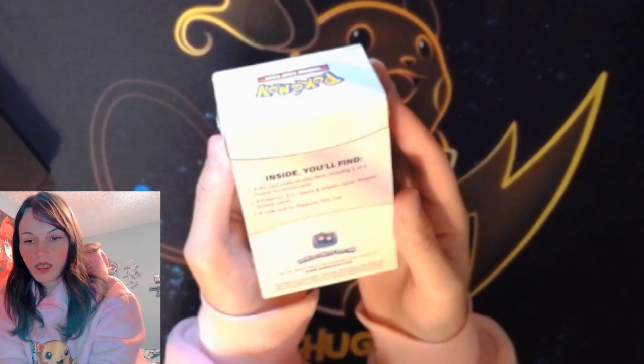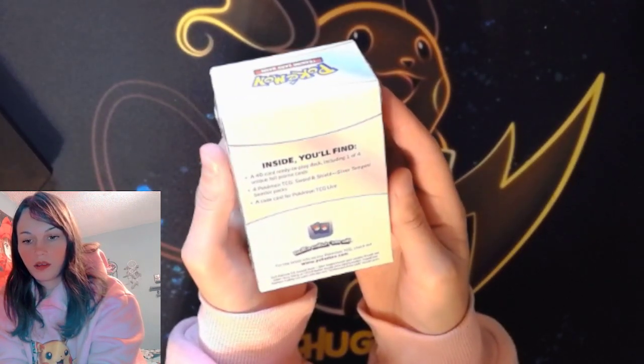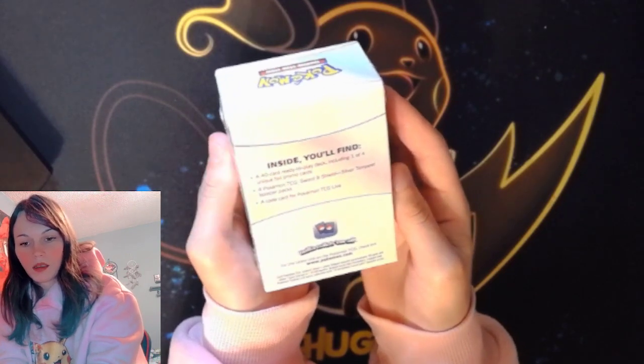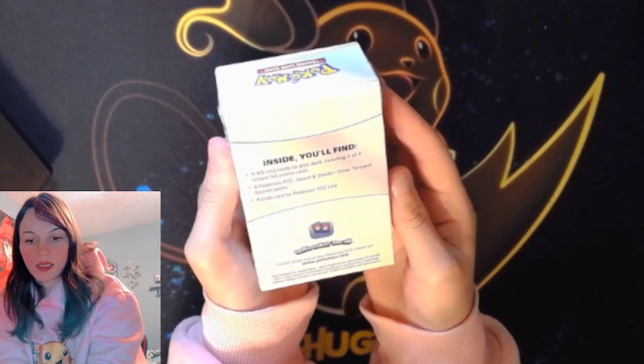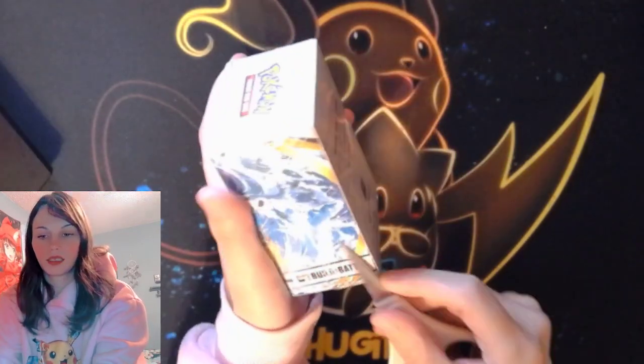It comes with a 40-card ready-to-play deck, including one of four unique foil promo cards, four Sword and Shield Silver Tempest booster packs, and a code card. Let's get to opening.